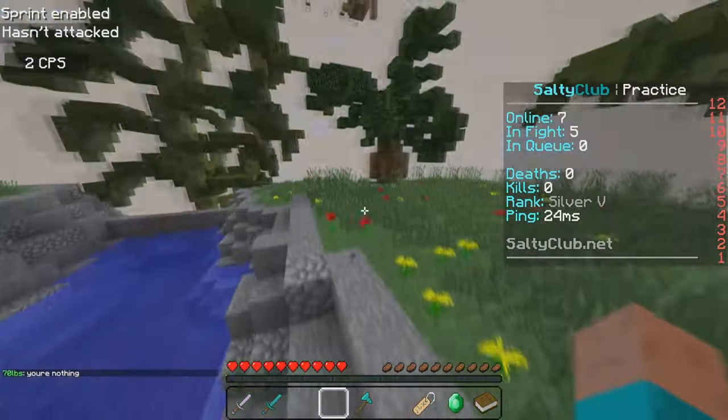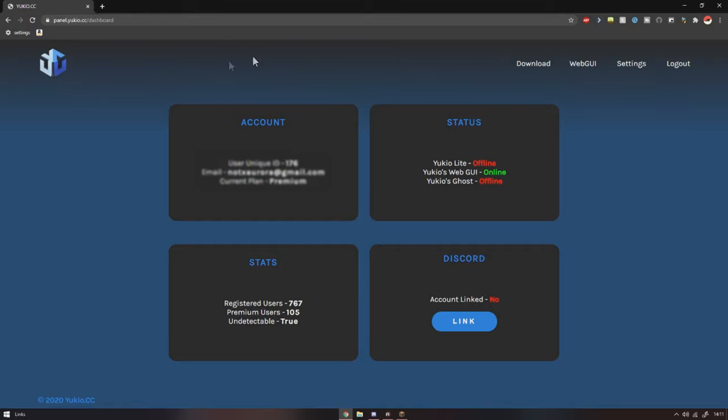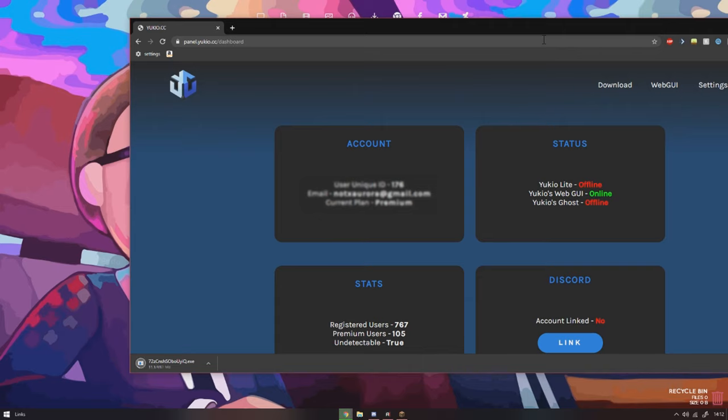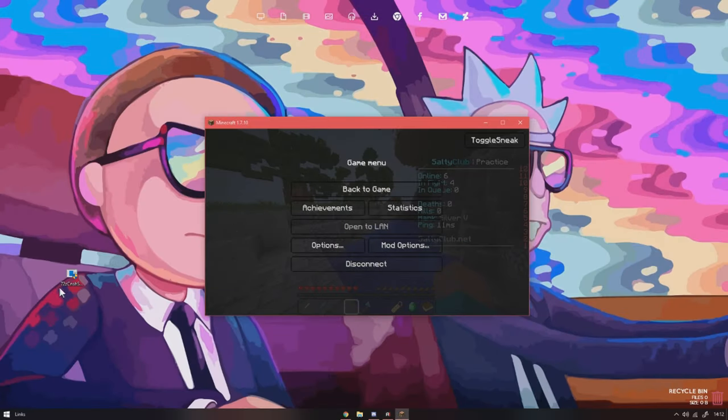I'm just going to show you how to inject it and all the features. Here's the brand new website — it's so nice looking, it looks so clean. My email's there, I'm just going to blur that. When you buy it, you go on the website, you click download, you get the downloader. I'm not going to be going for screen shares. It isn't a bad file, so don't worry. Let me just hide that.